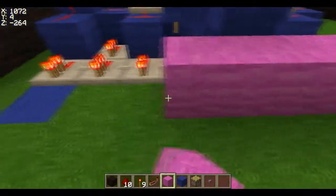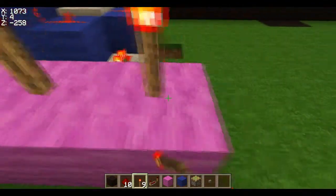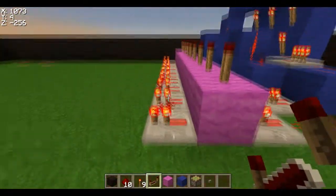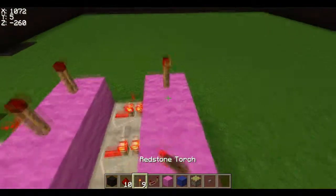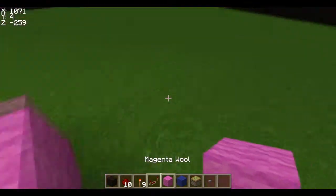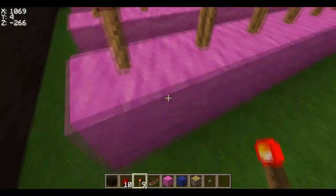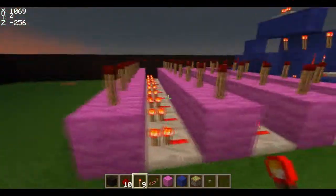Now we start building the password lock combination. You place down the blocks and all the redstone torches on all the blocks, then place repeaters — make sure none of them have a tick, they all have to be at one. This part is all on you — you can have as many digits as you want, like ten, but you have to remember them all. For the sake of the video being short I'm just going to do four.